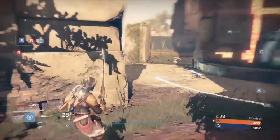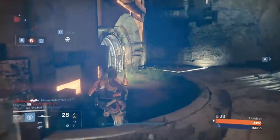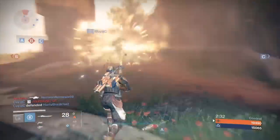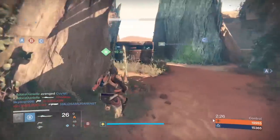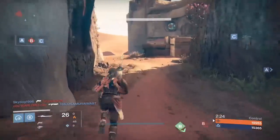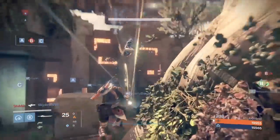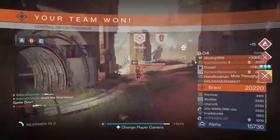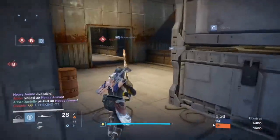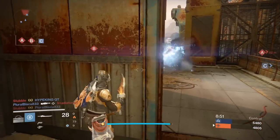Once you've done that, the next step is to go to the Crucible. You're going to have to get, believe it or not, 25 kills in Crucible with a sword. Sounds very hard — it's pretty difficult — but with time and practice I'm sure you'll be able to do it. I show in the video some tips and advice on how to do it. Basically, if you go for the heavy right away, you can get it and start hitting people with a sword. What you'll want to do is hide away somewhere and wait for people to come to you. Once the enemy comes to you, catch them off guard, hopefully in the back, and just get one hit — should kill them, if not maybe two hits.